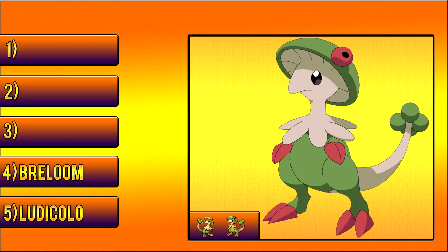Next on the list is Breloom, another Grass type. Breloom is a really awesome Pokemon and I think a lot of people like using him because he's got Spore, which is the 100% accuracy sleep-inducing move — probably the only sleep-inducing move with 100% accuracy. He's also got that massive Attack stat. He's Fighting type, which does give him a four-times weakness to Flying, but also gives him STAB on Fighting-type moves, so he can Mach Punch and Sky Uppercut the hell out of you. I've got him in Black 2 and I'm really enjoying using Breloom. Breloom is number four.